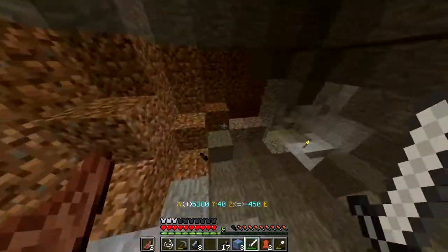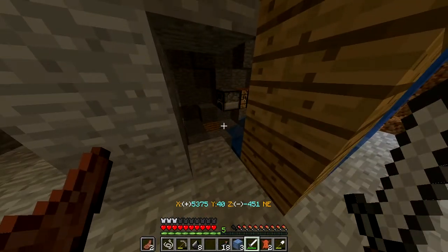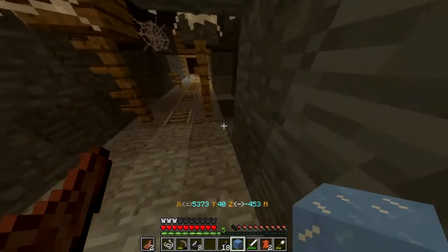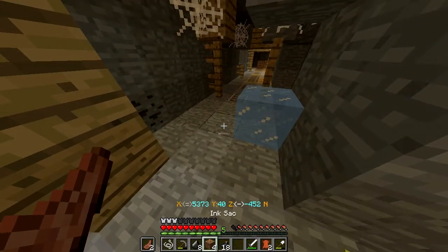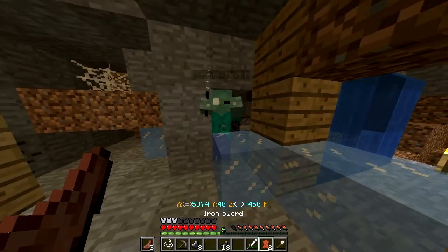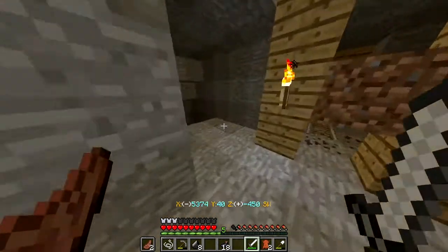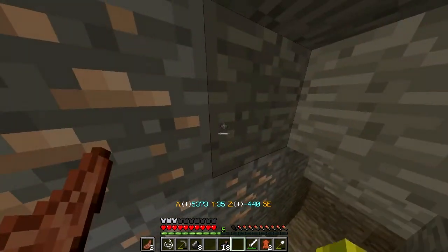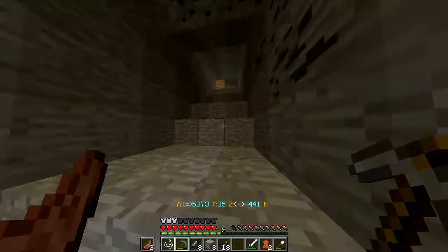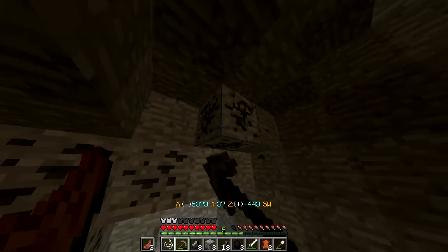Down here is okay-ish. We get some ink sacs, so if we need ink that's good. I'll grab this iron — three here, perfect for a pick. Let's make a pickaxe and grab some coal while we're here. Hopefully we can get down into that ravine and grab that diamond.